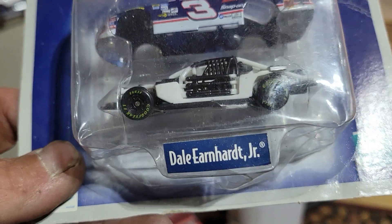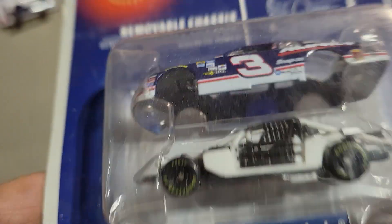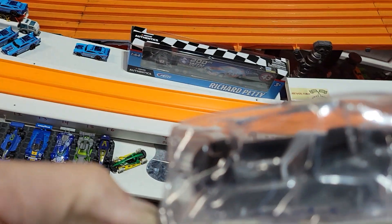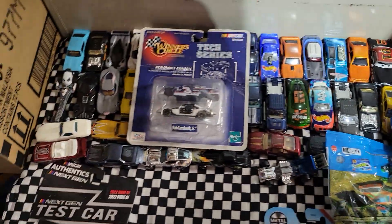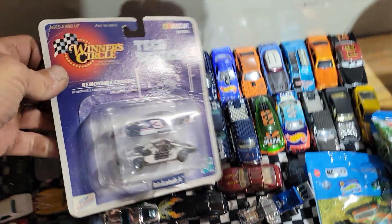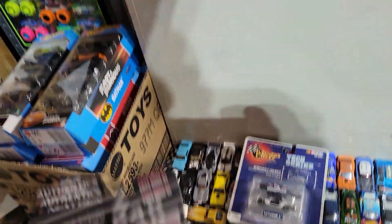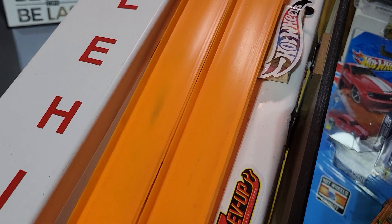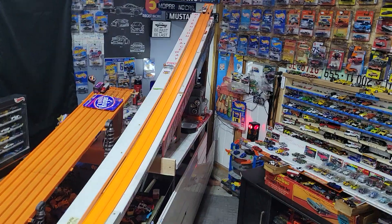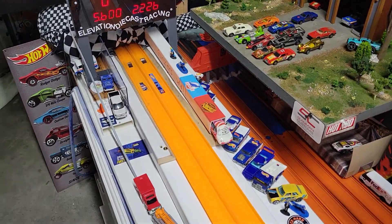Go from that to this Dale Earnhardt Jr. Winner's Circle with removable chassis and magnetic power. I'm a Dale Earnhardt fan - it does have a wrinkled package, but if it's not fast I don't want to mess with it. Let me know what you think about opening that. But we will however open up this Toyota - I think he's going to run in the 230s, maybe 240s. 222 - let's go take him to the speed shop. That car dusted up really good.